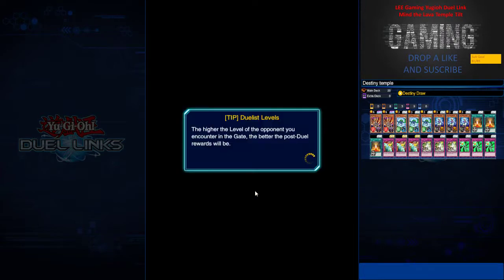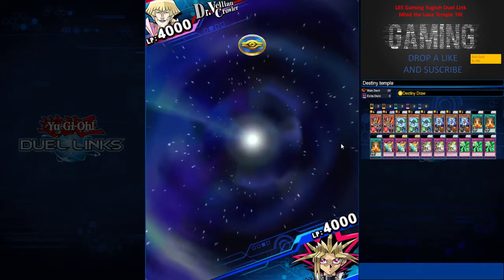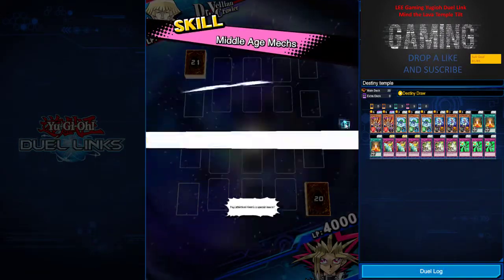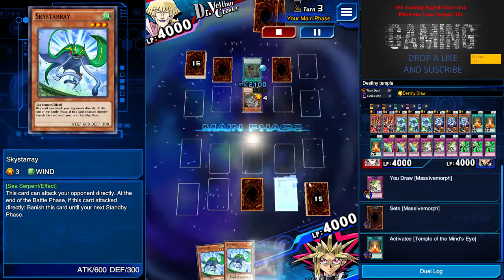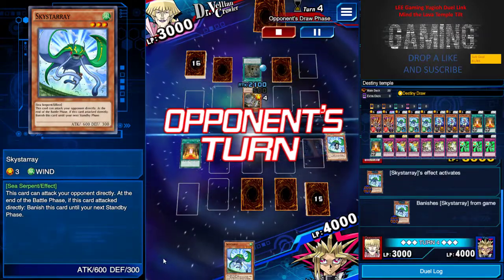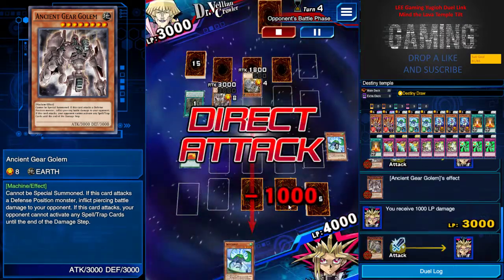I believe this next game is against a Mag or Red Zombie Red-Eyes — I'm not sure. Actually it's just a Mag. I open with Temper of the Mine, Draining Shield, and Sky Starry. He just sets cards, I try to protect myself with back row, I attack him and go back to my banished zone. Straight away he uses his Ancient Golem to try to give me 3000 damage.